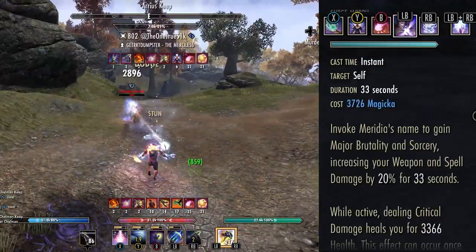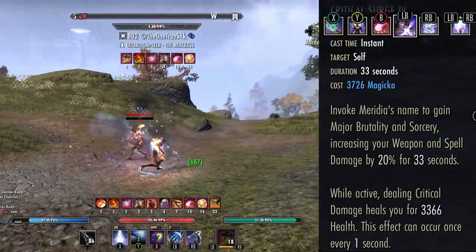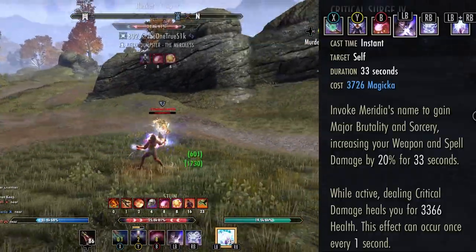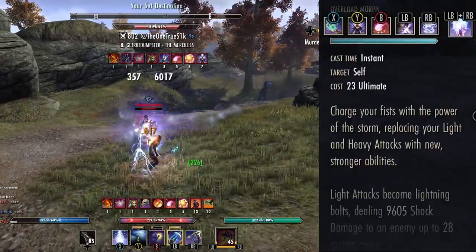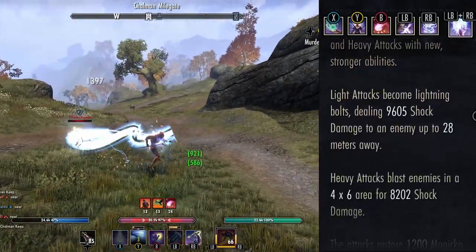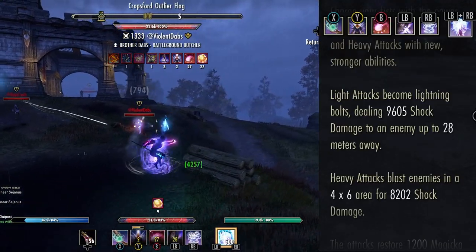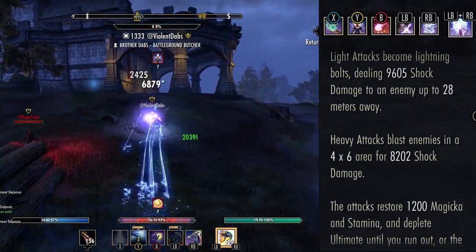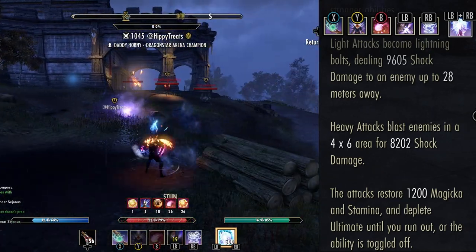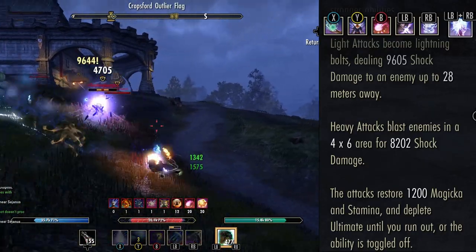Next ability is Critical Surge — you absolutely have to have it because it is your main source of healing, assuming you can keep your wards up. Your wards are very important on this build. If you let your wards drop, you're going to get smushed, and it's very hard to recover since you do not have a burst heal. Our ultimate on the back bar is Energy Overload. Every time you attack with it, you restore 1,000 Magicka and 1,000 Stamina. Note that you cannot generate ultimate while in Overload form, so do not forget to untoggle it when not using it. Pro tip: you can animation cancel Dawnbreaker to untoggle Overload without wasting two global cooldowns swapping bars.